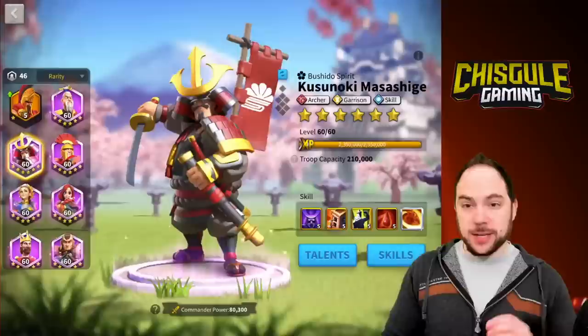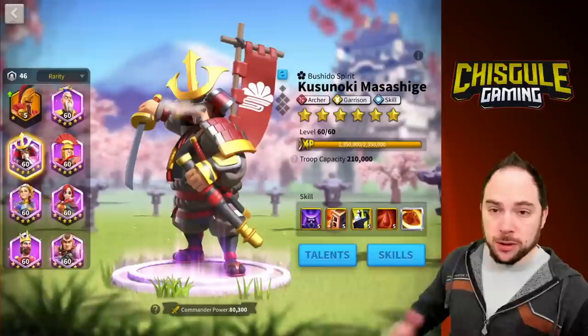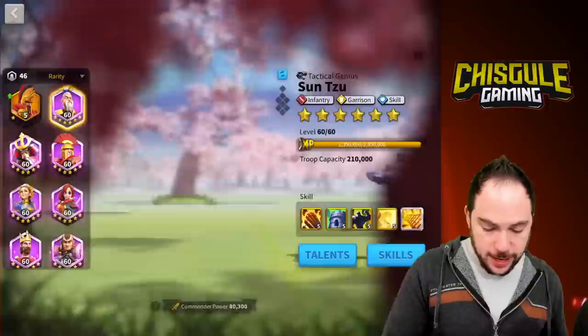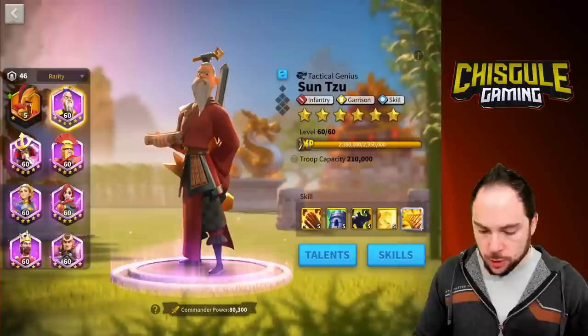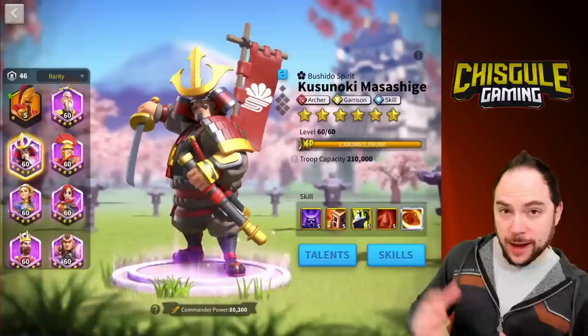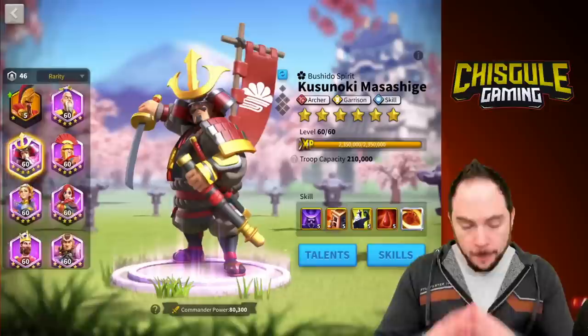It doesn't really matter which one is primary for defending your city. If you're bringing a full march of archers into the battlefield, you'll want Kusinoki as primary commander. The reason I really like this pair — for Sunset Canyon and open field with archers — is that people cluster in areas for big fights, especially in the Ark of Osiris game mode. Sun Tzu is going to hit lots of targets and generate lots of rage, and Kusinoki desperately needed a way to generate rage. He does lots of damage and Sun Tzu is going to elevate that damage. That is my number one pick for a Kusinoki pairing.